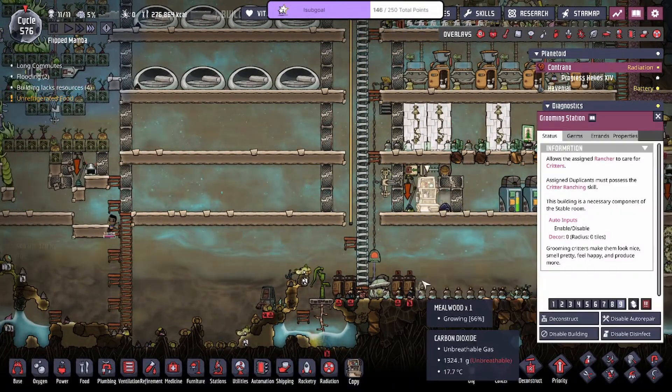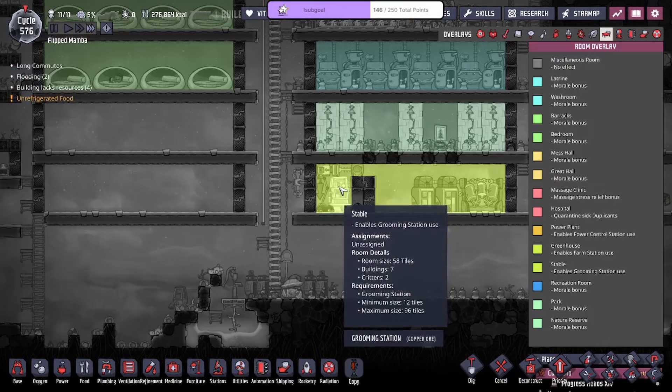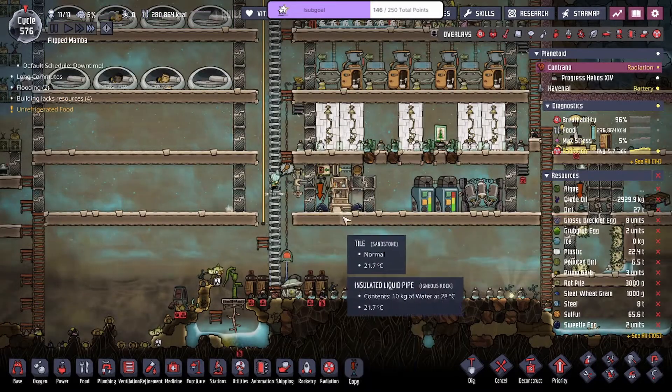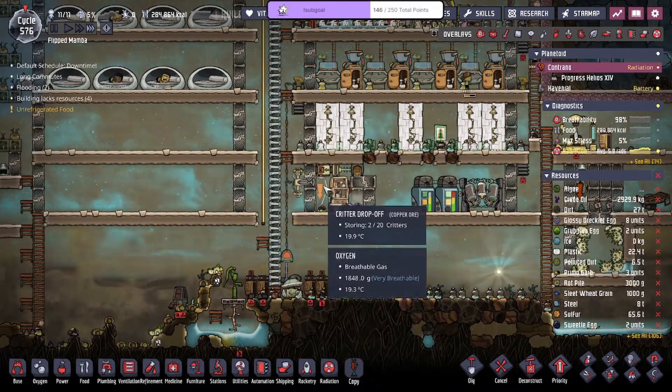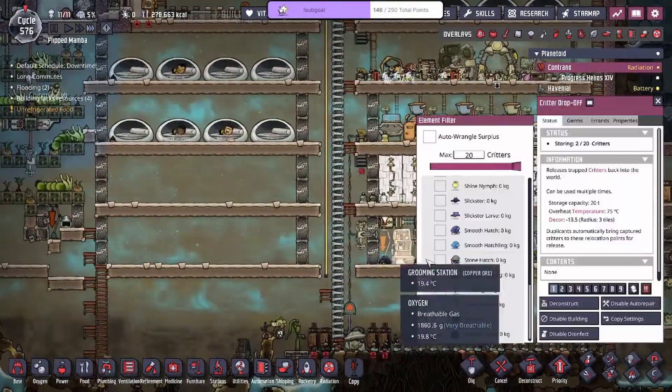We're going to starvation ranch these guys — we're not going to feed them and just keep them inside. We have two to three, one of them's a larva, and there's always one inside the door, so this is fine. We'll lower this down to one priority and actually turn this off.